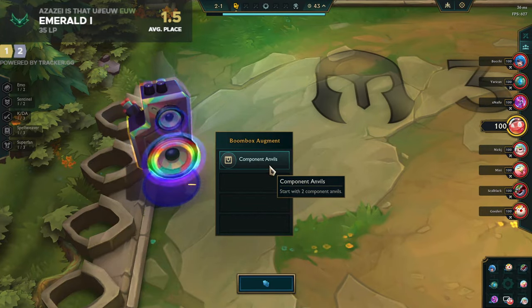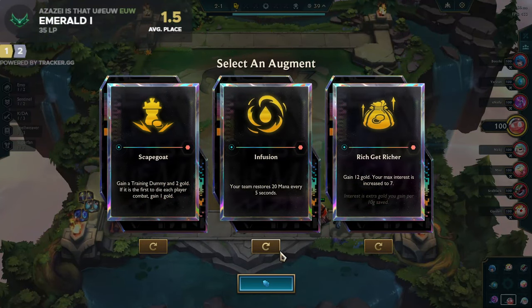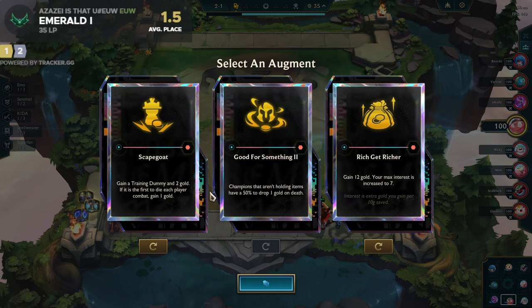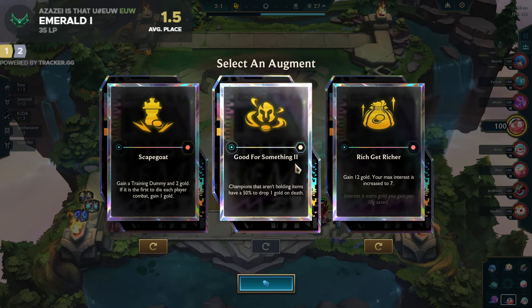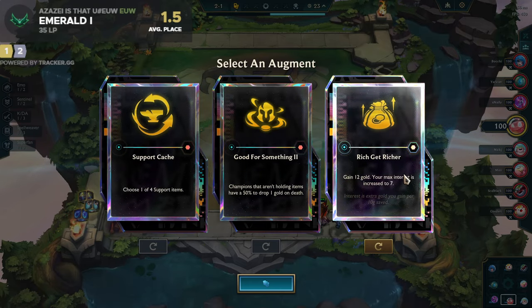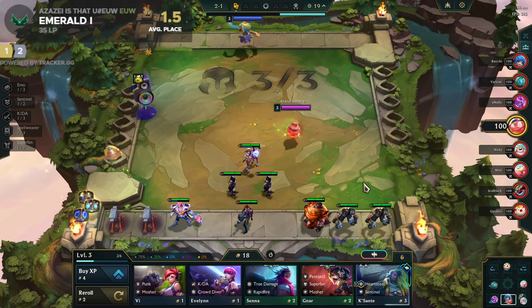Alright guys, we started off with component animals in this one. We got Infusion which is trash. Good for something is good, Scapegoat, Training, Gun Dummy — no. These are all gold augments but Rich Get Richer is the best one out of them. Support Cash? No, I think I'm just going to get this and Heart Steel.